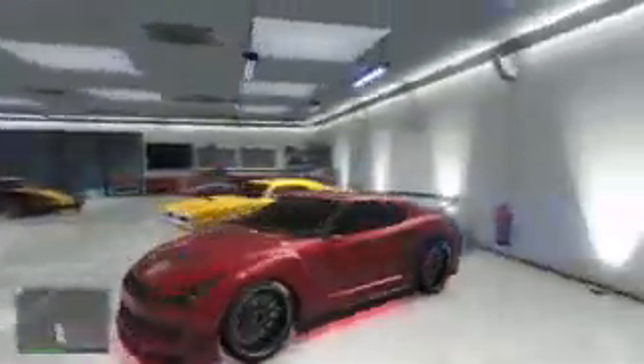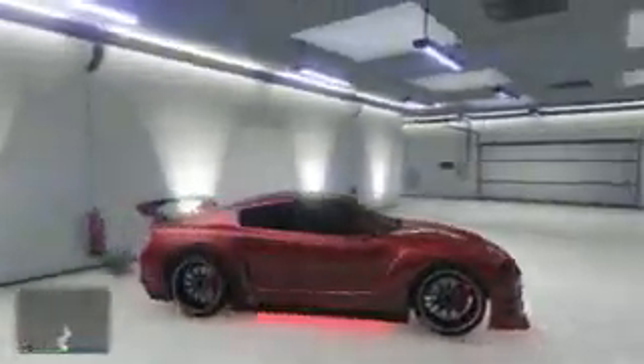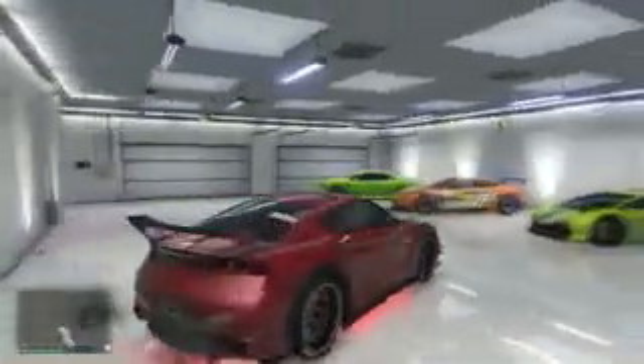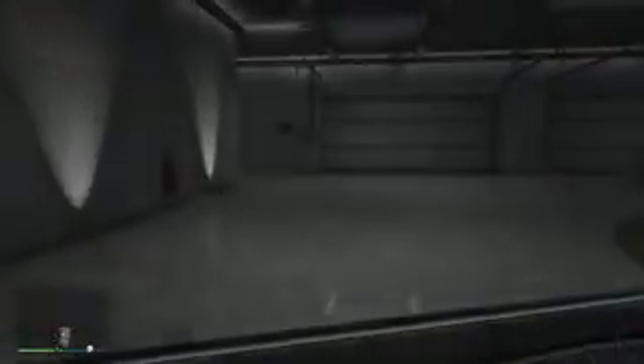As you guys see, I'm now showcasing my Elegy. I recommend you get an Elegy to do this glitch, as it's the easiest car to use and it's free on the website. Once you purchase the Elegy, I recommend fully upgrading it. You'll also want to get two apartments in the Eclipse Tower — that's very important so the glitch will work smoothly. Once that's set up, make sure you have a few open car slots in your garage number one.